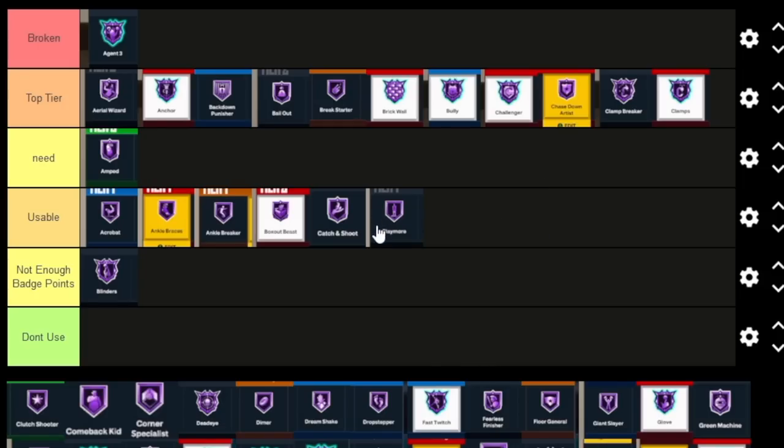Claymore is a Usable badge. Depending on how long you've been spotting up — it's not like Set Shoot where you catch the ball and wait. The longer you've been spotting up, the higher your chance of greening that shot. This is for all the spot-up players who never move off the ball. If you're a pick-and-popper, don't use this. But again, same thing as Catch and Shoot — if you're not greening, what are you putting the badge on for?